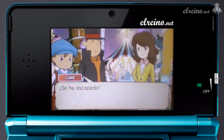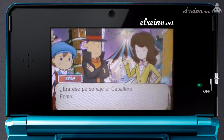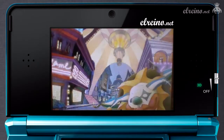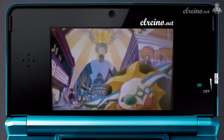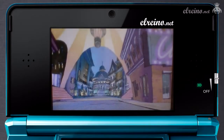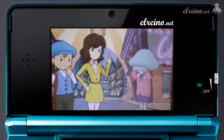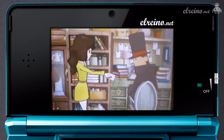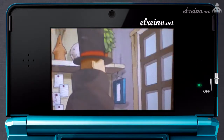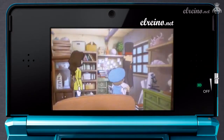El punto fuerte del juego, sin duda, ha sido la renovación del aspecto gráfico. Los dibujados 2D dicen adiós para dar cabida a gráficos tridimensionales por primera vez en la saga con un toque cel shading. Los personajes y sus conversaciones han ganado en animaciones y expresividad, con unos gráficos coloristas que lucen muy bien. Los escenarios también son mucho más vistosos y llenos de detalles, siendo los grandes beneficiados del efecto 3D de la consola, con varios niveles de profundidad muy bien implementados que convierten al juego en un espectáculo visual y en uno de los mejores efectos 3D de la consola.